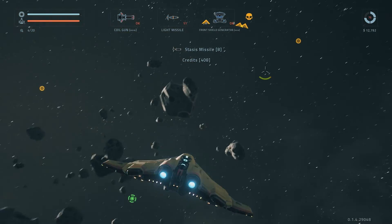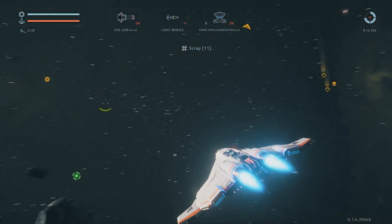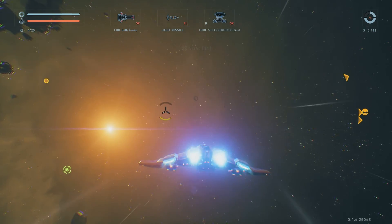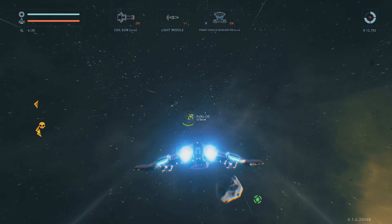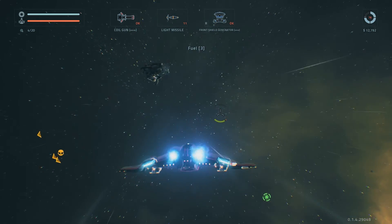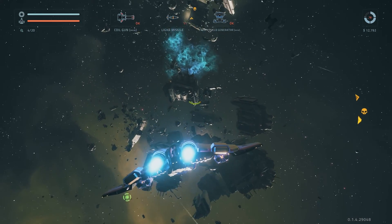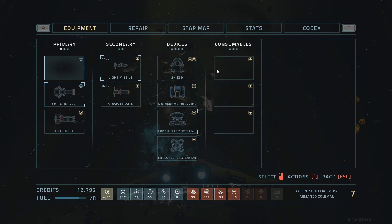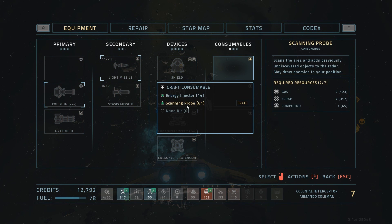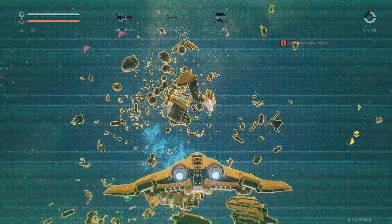Oh man. See, this just compounds the problem of seeing icons on the map when it's very bright or stuff like that. It was almost impossible in that frantic battle, trying to get away and survive just by a sliver, trying to find the little green icon which would tell me where the exit coordinates were. It was almost impossible — it was just luck that I found it.